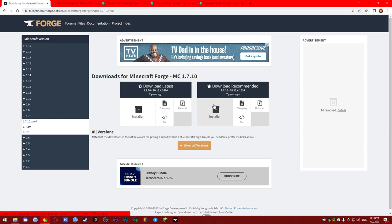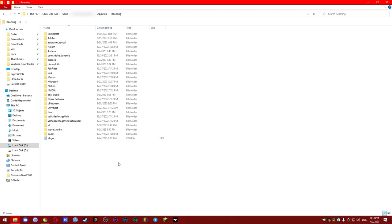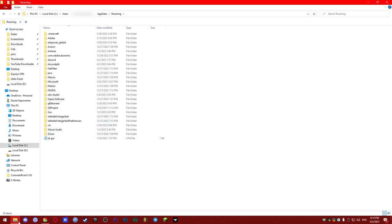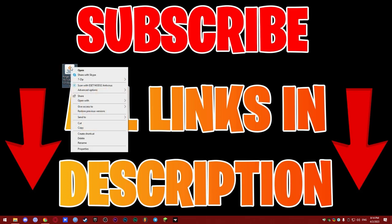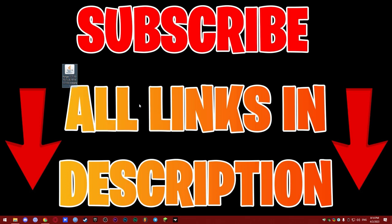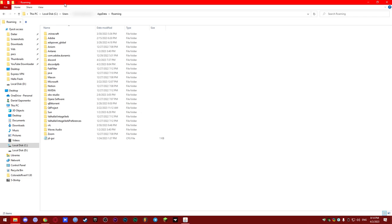Just click the download button — either one, it doesn't matter — and you will have the Forge jar file downloaded. I already have it downloaded. You will find this file probably in your Downloads folder or on the desktop. Now what you need to do is install Forge: right-click the file, go to 'Open with', and choose Java Platform. Now let's wait — and it's here. You need to choose 'Install client' and then choose the path.